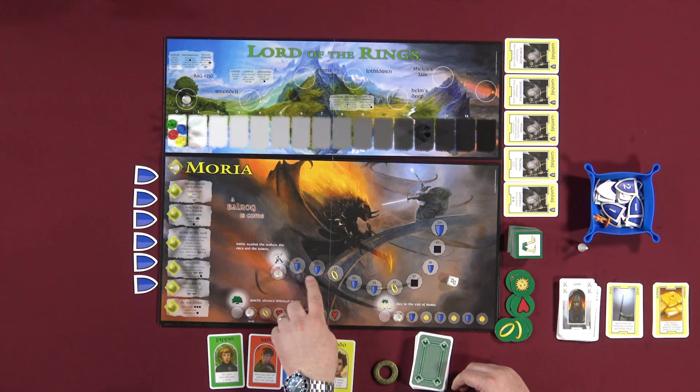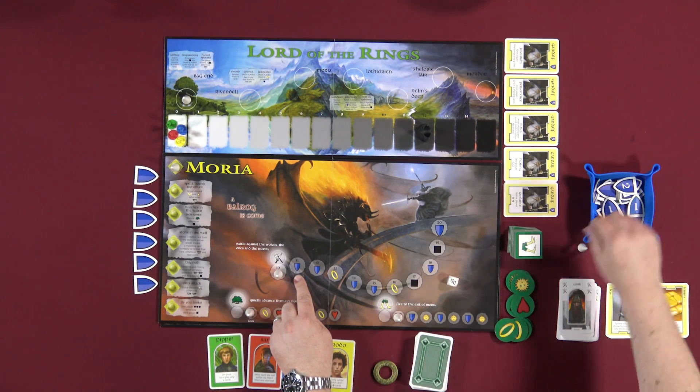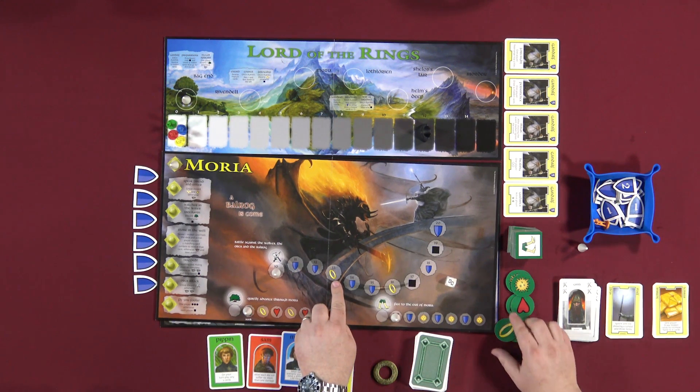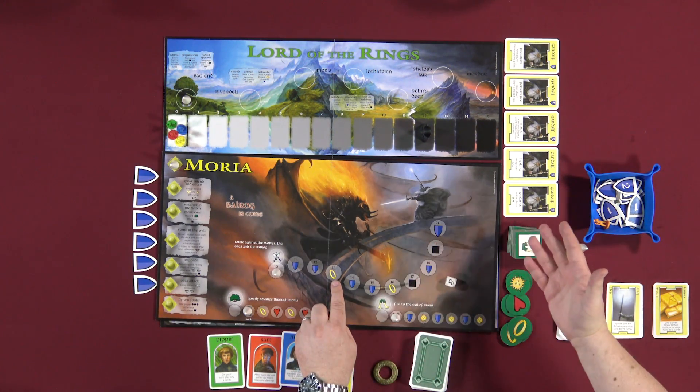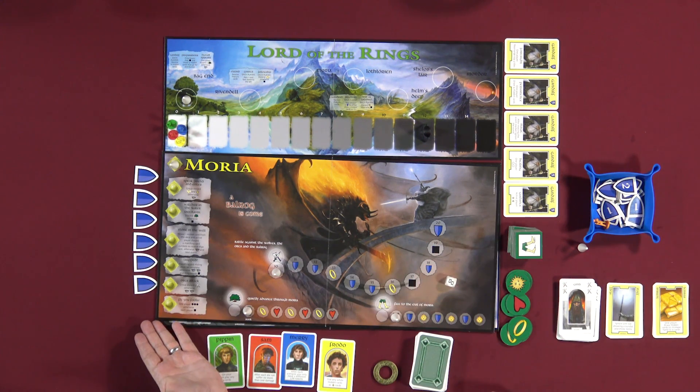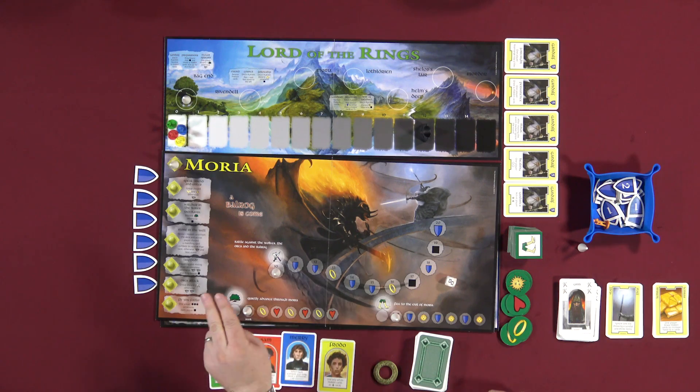This is a brand new game, which is kind of cool because this game is a little bit hard to find. You'll notice that on the tracks, there are rewards for moving — in this case, you would get a shield and take one from the supply. And a life token. I've shuffled two ones, two twos, and two threes into the big shield pile, so we have a chance of getting a big shield bonus.